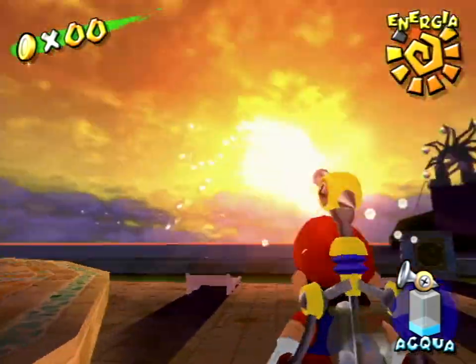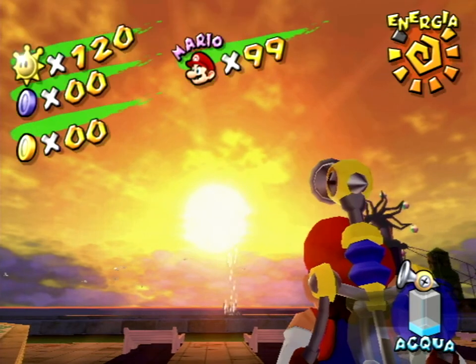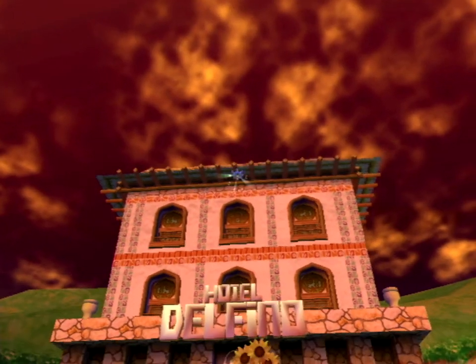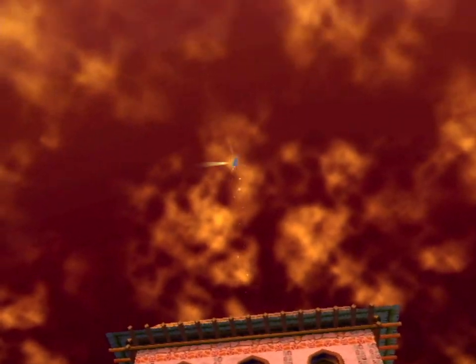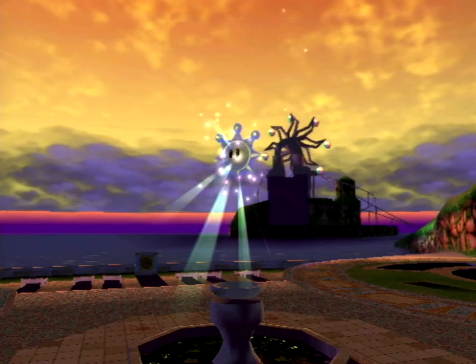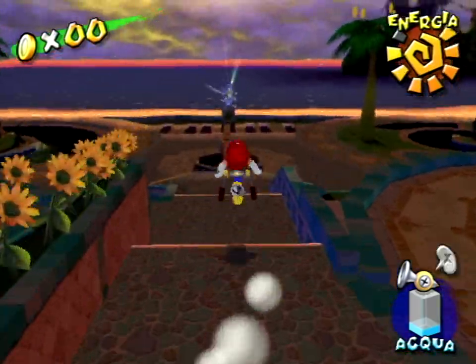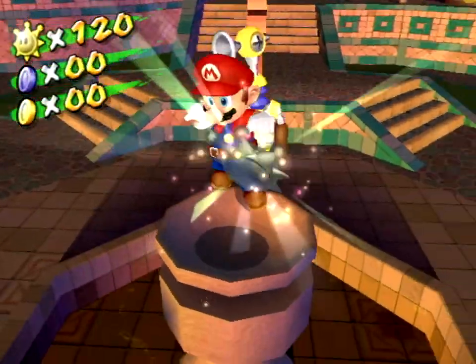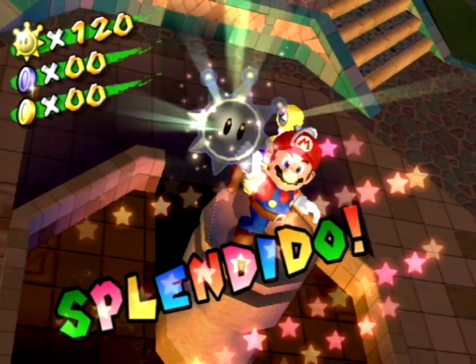After you've defeated the Manta, a final time saver is to press Y and go into the over-the-shoulder view, and look straight at the sun. This will make Mario face the shine after the cutscene ends, so you can simply press L and move straight forward towards it. And there you have it, that's how you do the Manta fight. I hope this video helped you out, and if you have any questions at all, feel free to leave a comment on this video.